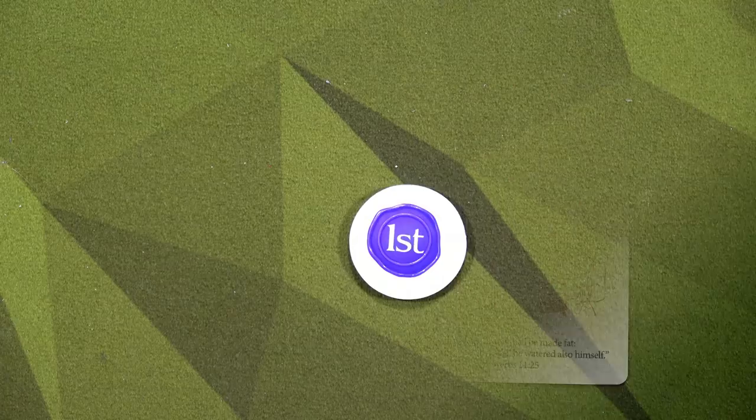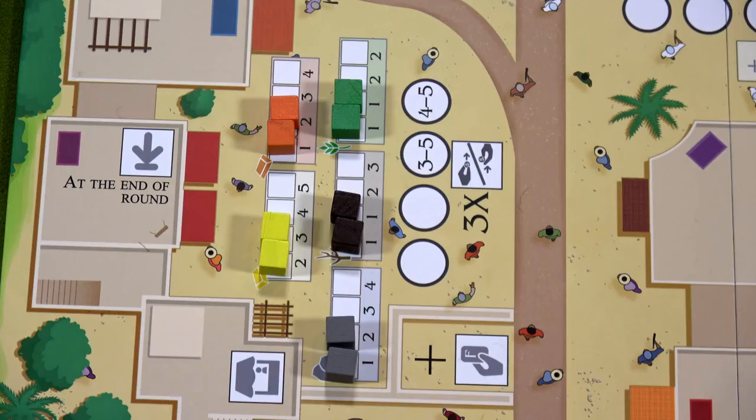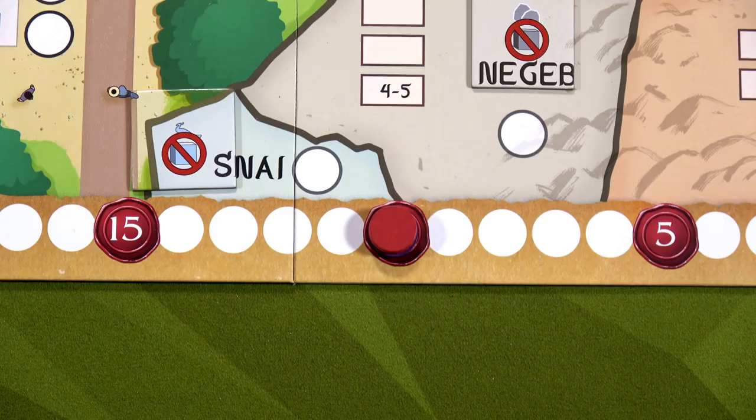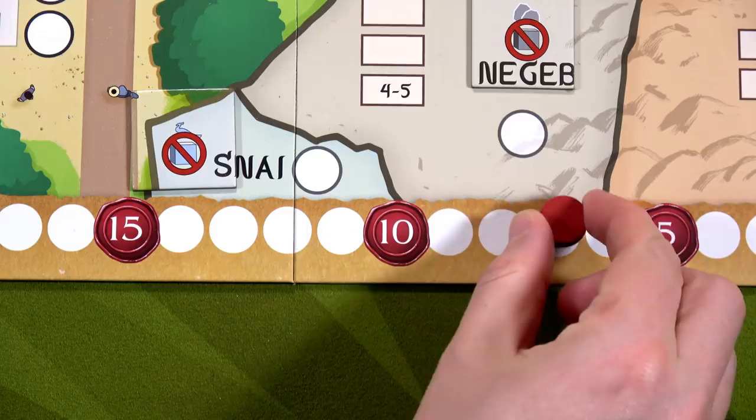When playing against Jeroboam, he gets to be the first player and will grab the first player token. At the beginning of the game we do an initial market purchase — we can use our favor to purchase up to three resources. Since the first player acts first on the board, the last player gets to choose resources first. So we choose before Jeroboam. I'm going to grab two wood for two favor and one gold for two favor, decreasing our favor by four. We're now down to six favor with two wood and one gold.